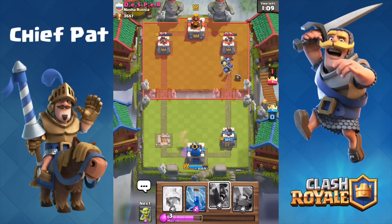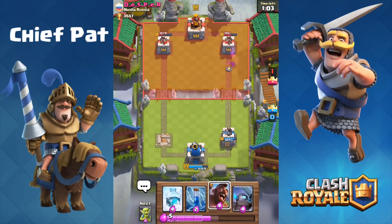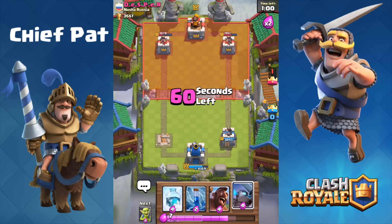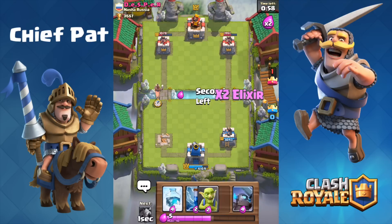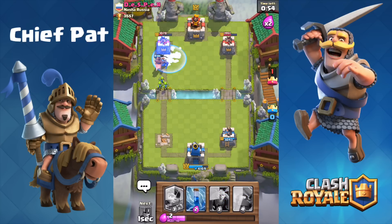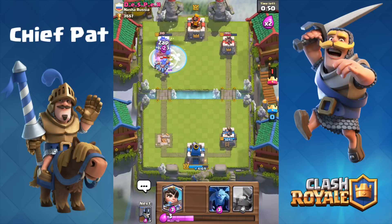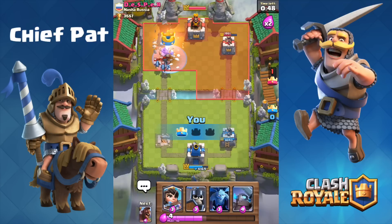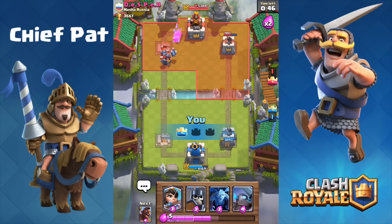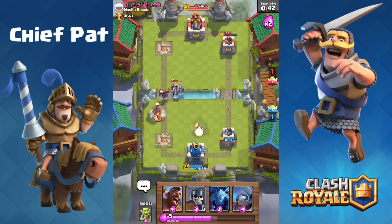Slowly chipping that tower down on the left. I realized by this point that he doesn't have any defenses, so I can just keep throwing my hog rider at it over and over again. With a minute left, I just have to go as quickly as possible, get that freeze spell ready, and freeze that mini pekka as soon as it gets a single hit off onto my hog. The zap spell goes down, giving my hog rider one last chance to smack down that tower, and finally we've dug ourselves out of the hole we made in the very beginning of the game.